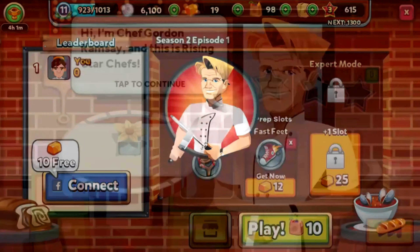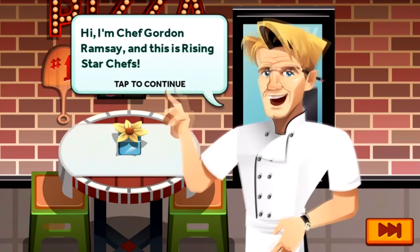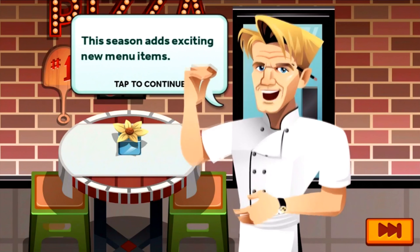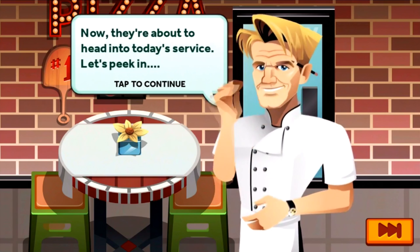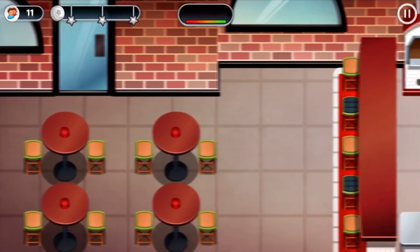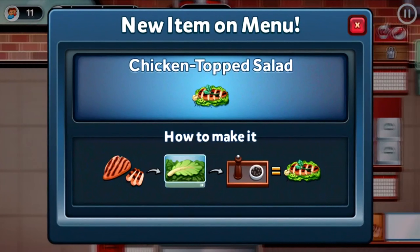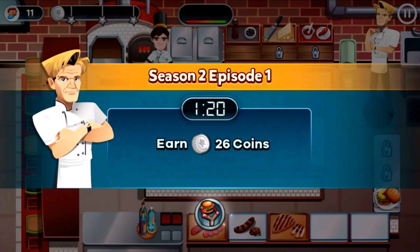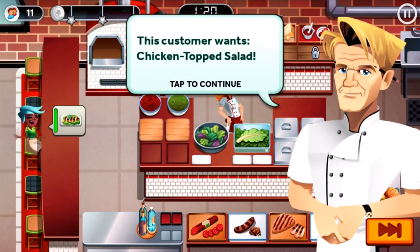Chef Gordon Ramsay introduces Season 2: 'This season has exciting new menu items, now they're about to head into today's service.' We've got more menu items — the chicken topped salad! For the first time we'll be seasoning dishes. I believe there's an achievement I can unlock with the black pepper seasoning, and it might also give me a free energy bin to unlock on top of the new menu item.